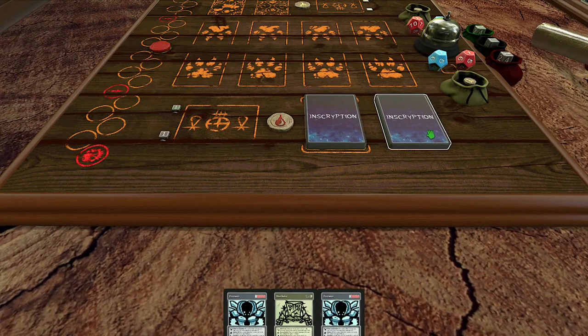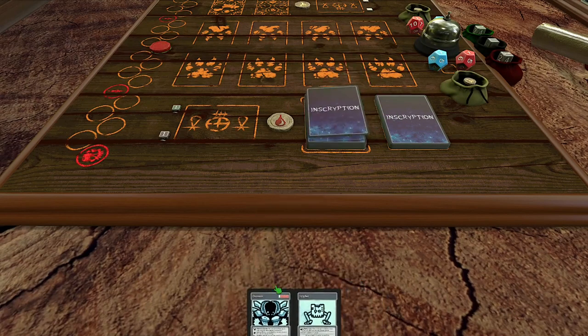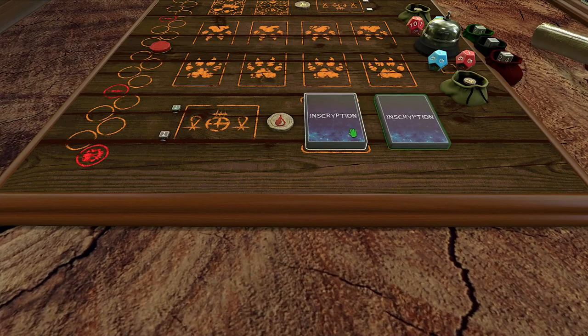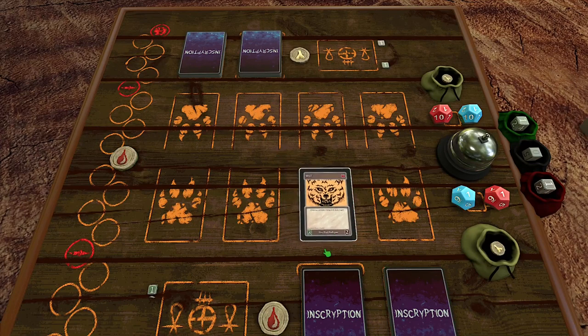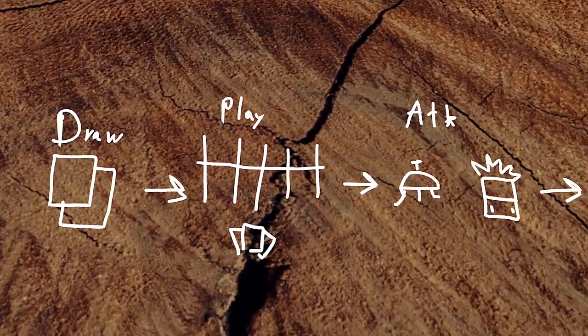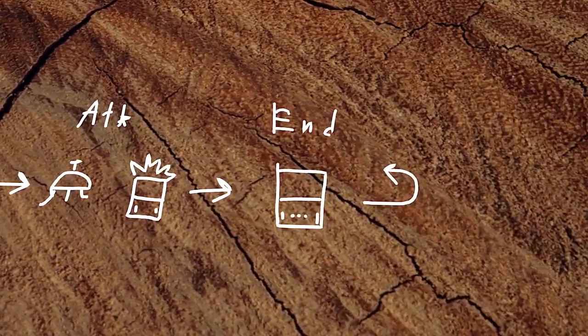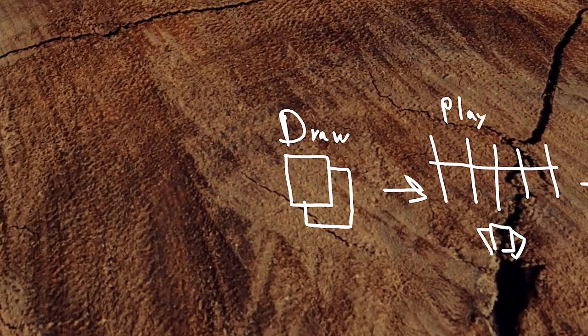Draw three cards from the main deck and one from the side. If you really hate it, you can shuffle everything back together and try again, but there's no takesy-backsies after that. Flip a coin to see who gets to go first. Keep in mind, though, that the winner of the coin flip can only deal up to two damage on the first turn. The turn goes like this: draw step, play step, then ring the bell to start the attack step, and then sometimes an end step happens, and then comes the next player's draw step, and so forth.